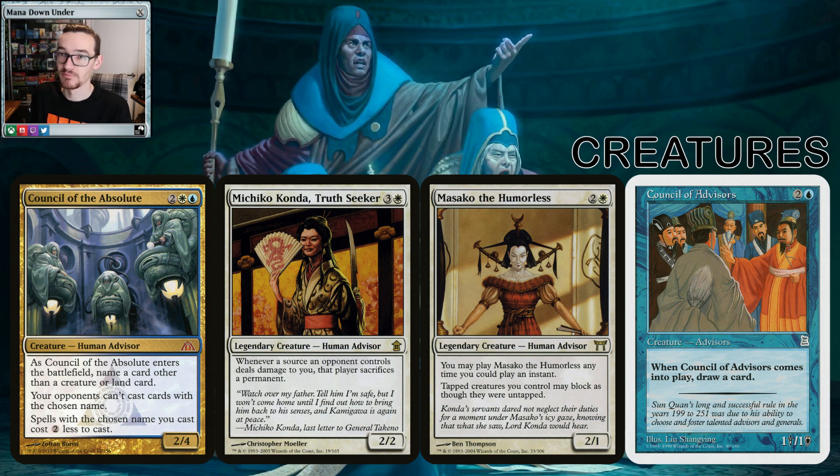Other creatures in the deck — we've tried to keep an advisor theme going. Council of the Absolute: you can either name a card your opponent can't play, or name a card you need to play and make it two mana cheaper — a bit of versatility. Michiko Konda: if anyone hurts you, she makes them sacrifice permanents — not a bad trade-off. Blocking is solid in this deck with the fat 1/3s. And then there's Humilok — I don't know how to pronounce the first name — she has flash and lets tapped creatures you control still block. That's a big key part of the deck: our creatures are tapping for the mill win condition, but with her they can block at the same time. Really good option, and she's an advisor as well.